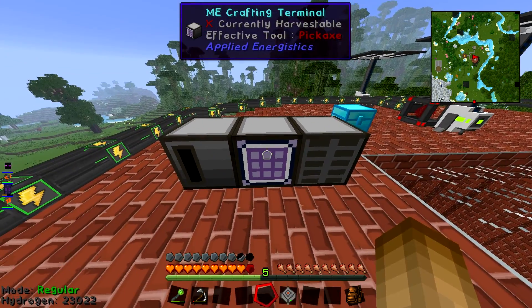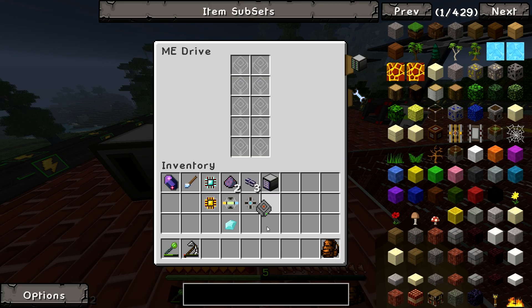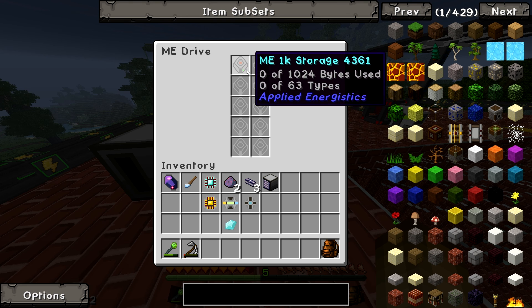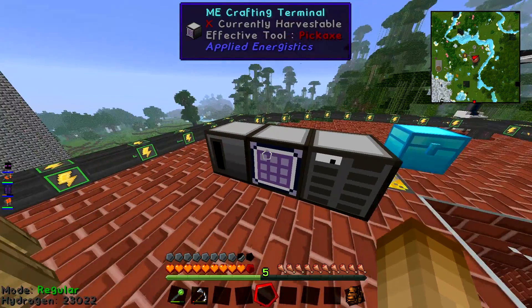The Crafting Terminal you can be at all the time. The Drive only really when you're adding stuff. Grab the hard drive you made and just pop that in one of these slots — and now that's in your network. You can see how much storage is used there — obviously none, because we haven't done anything yet.